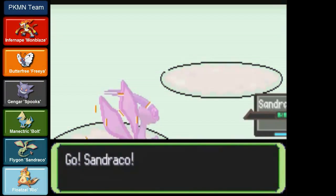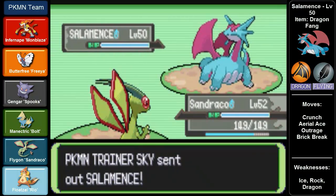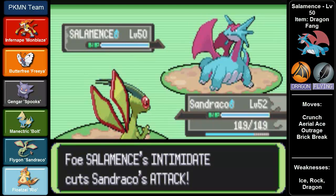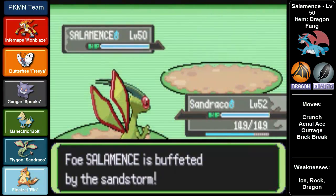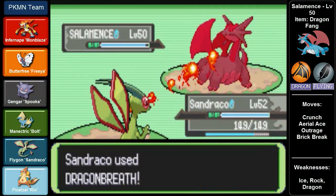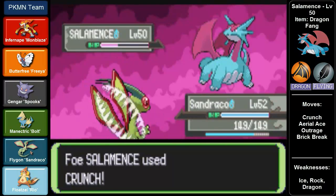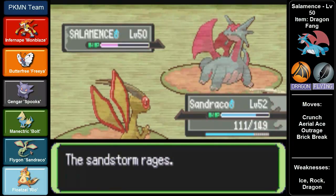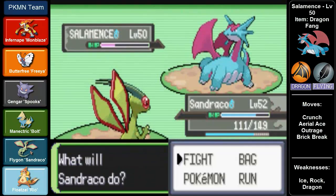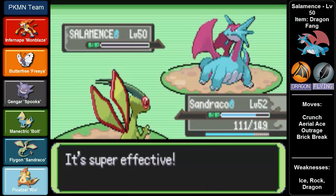Skye's final Pokemon is Salamence - yes, Shogun has evolved. He has not hacked it in because Shogun does in fact evolve at level 50 into Salamence, Dragon and Flying type, as opposed to Sandrako, aka Flygon, which is Ground and Dragon type. In my opinion Flygon is better - I know Salamence is used widely in the competitive battling community, but I for one prefer Flygon. Sandrako is owning this Salamence and we finish it off with a final Dragon Breath, defeating Skye!